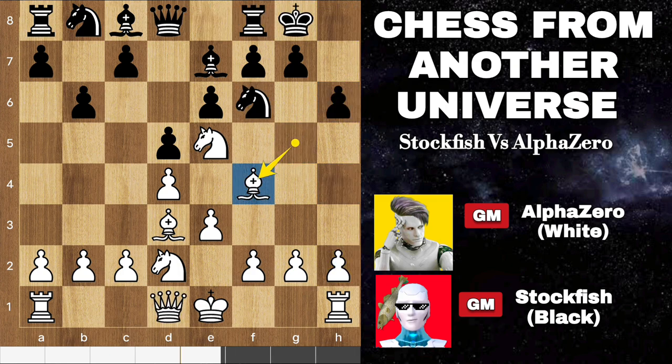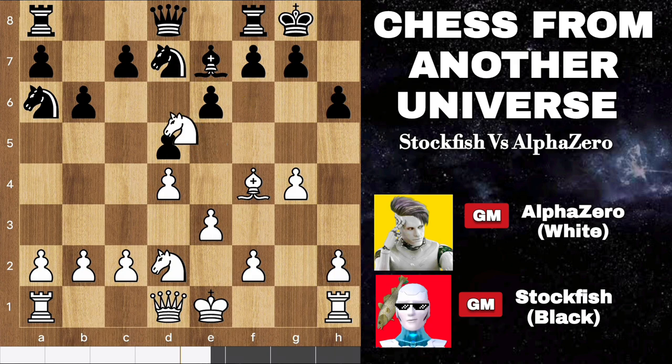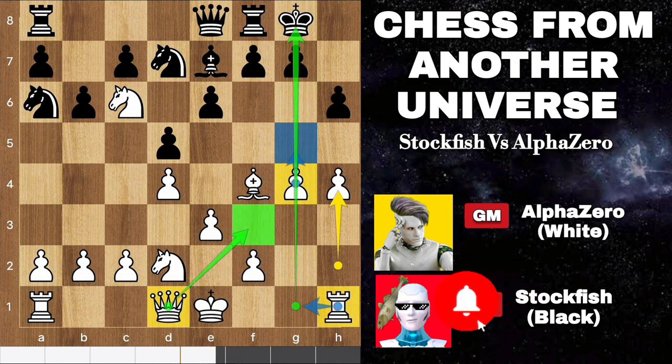We have bishop f4. I played g4 with the intention of advancing to g5, putting pressure on black's kingside pawn structure. When black responded with knight to d7, I seized the opportunity to play knight to c6, creating a fork that threatens both of black's pieces. Black responded with queen to e8 and I proceeded with h4, aiming to advance to g5 and create threats. I also activated my rook by moving it to g1, eyeing control of the g-file, and planned to bring my queen to f3, further intensifying the attack.